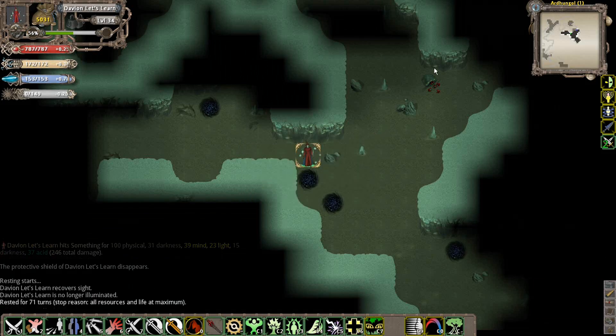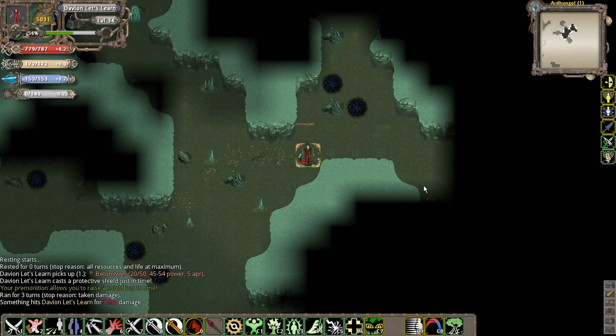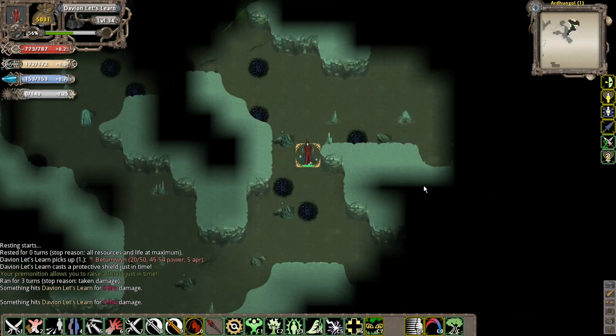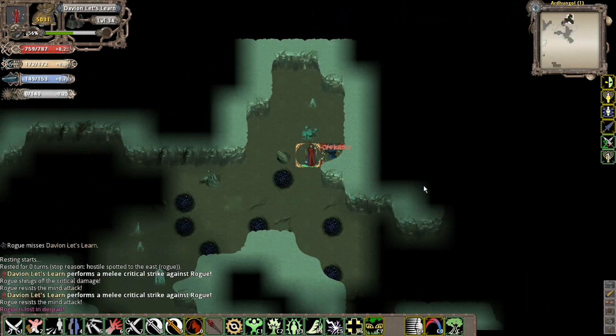If you notice in this dungeon, it's again a cavernous type of layout. There's also a bunch of these unstable wormholes. You can read it up in the lore - there's a little bit of lore for this place that's basically trying to tell a little bit of the story of what's going on.